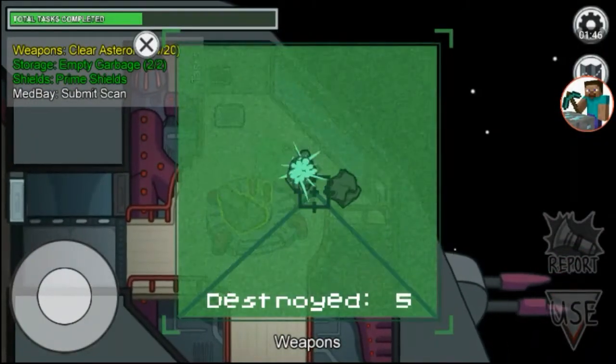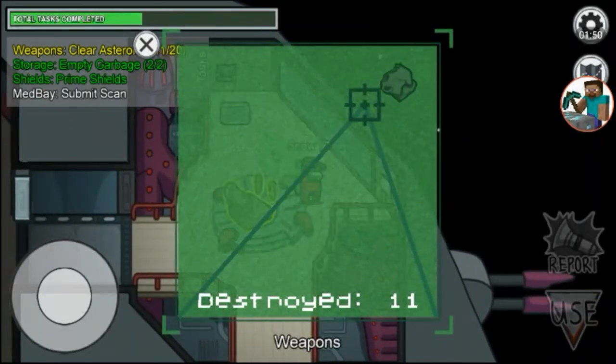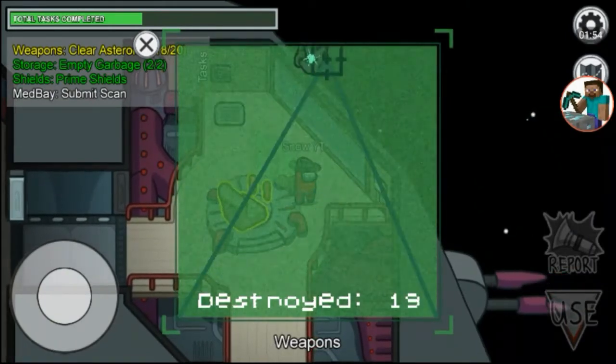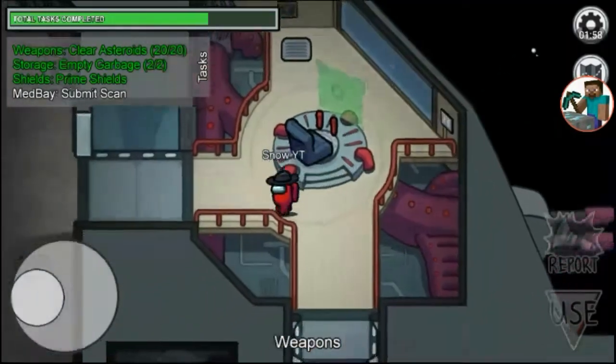In the weapons task you clear asteroids, and it is clearly seen that the missiles are fired off, so again it proves that you are not an imposter. Our next task is in MedBay.